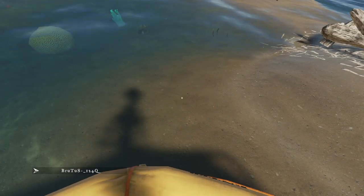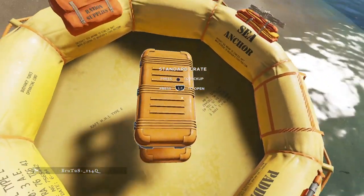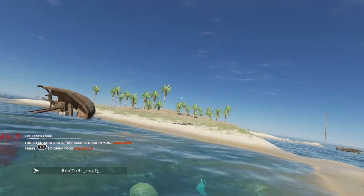Now that you always start on your raft - which is weird, it starts on the side for some reason - whenever you start, you'll just see right beneath you there is a standard crate and underneath it another standard crate. You can pick these things up and they are very very good to use.